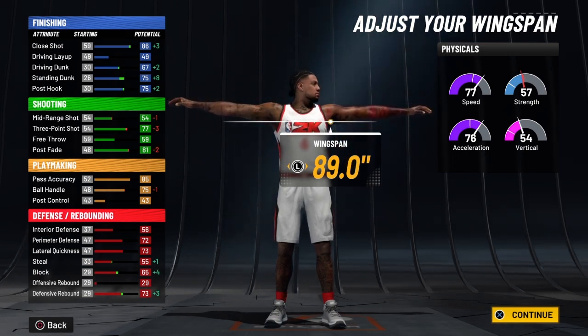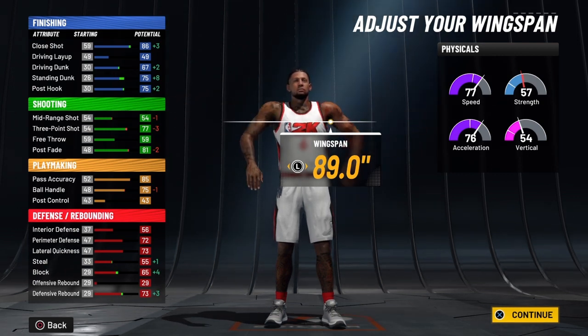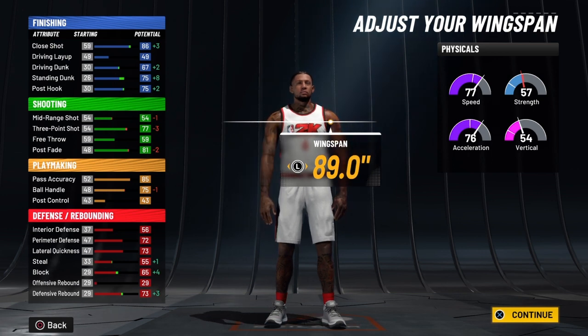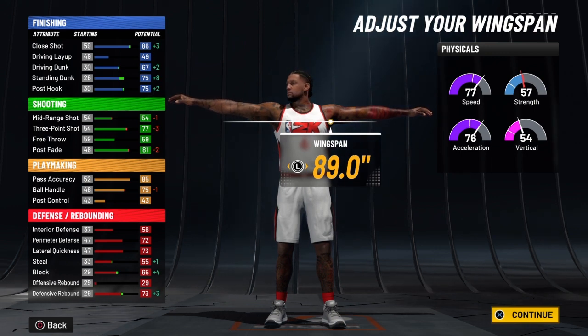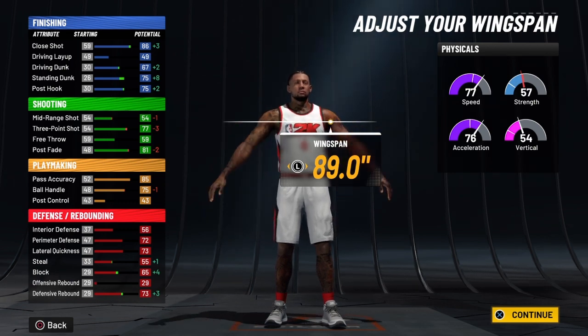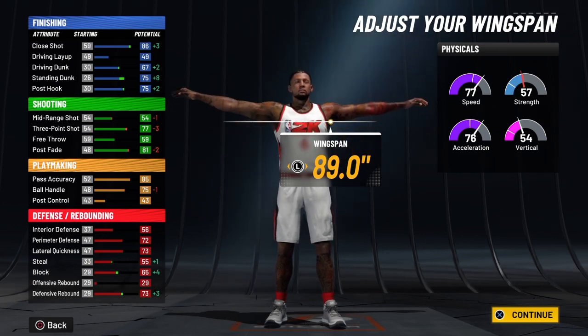At 99 overall this build really stands out. You're going to have a close shot of 90, and when you ignite the playmaker takeover that's going to be a 95. You're going to have a driving dunk of 71, and with the playmaker takeover that'll be a 76. A standing dunk of 79, and with the takeover that's an 84 — as well as your post hook at 79, going to 84. You're going to have a three-pointer of 81, and with the playmaker takeover that's going to be an 86. Your post fade will be an 85, and with the playmaker takeover that's going to be a 90 — a decent option off the dribble.